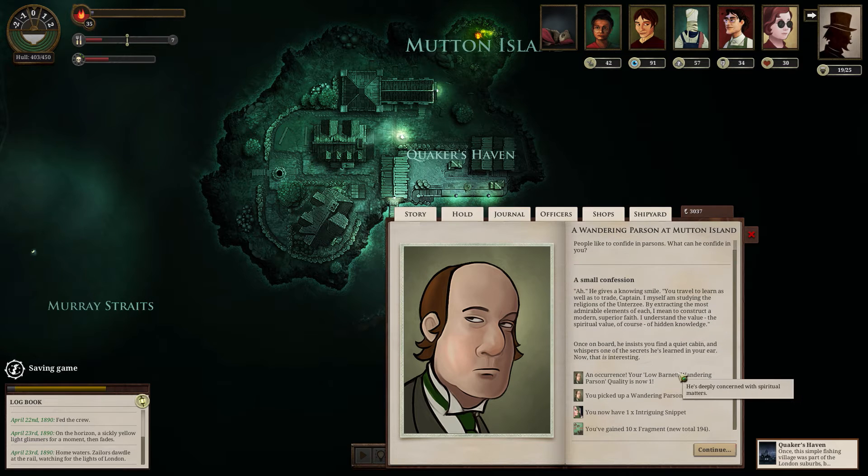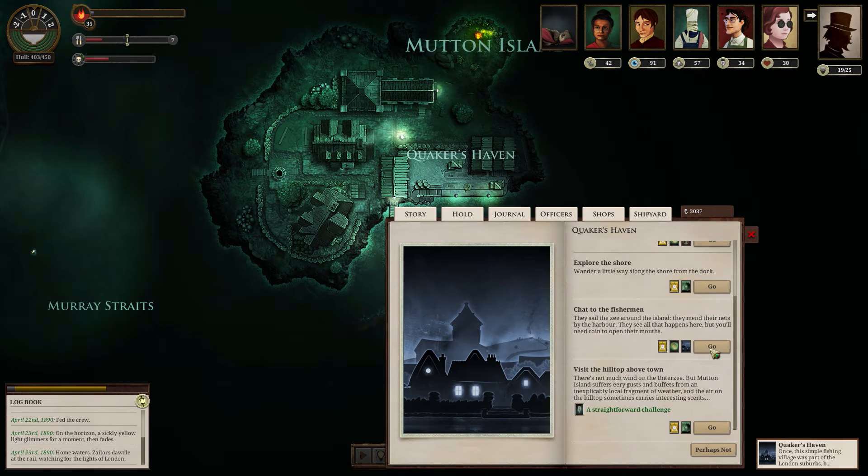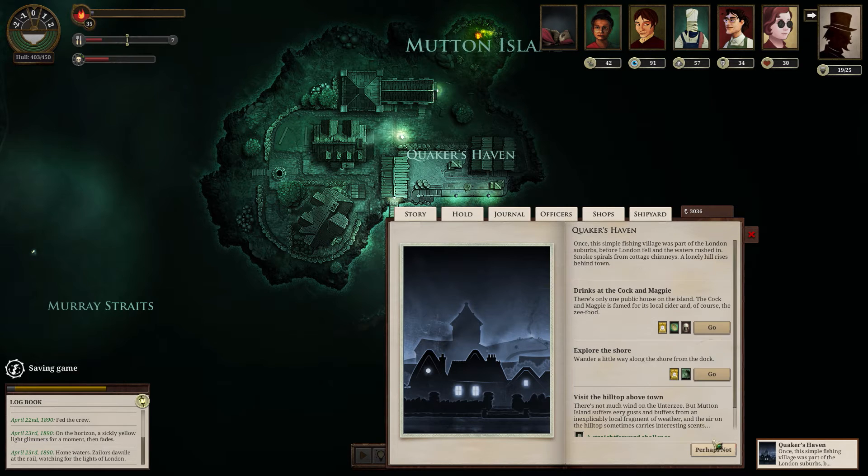I'm partial to knowledge. A small confession. He gives a knowing smile: 'You travel to learn as well as to trade, Captain. I myself am studying the religions of the Unterzee, extracting the most admirable elements of each — I mean to construct a modern, superior faith. I understand the value, the spiritual value, of hidden knowledge.' Once on board, he insists on a quiet cabin and whispers one of the secrets he's learned in your ear. Not exactly as profitable as I would like, but there we are.